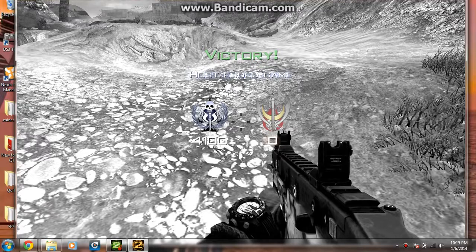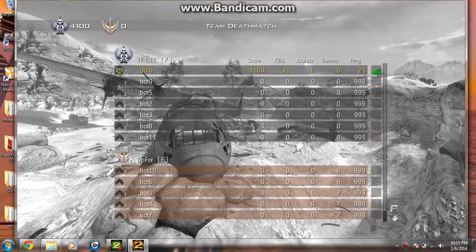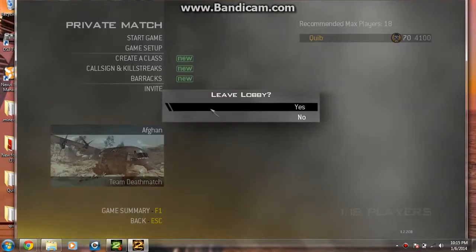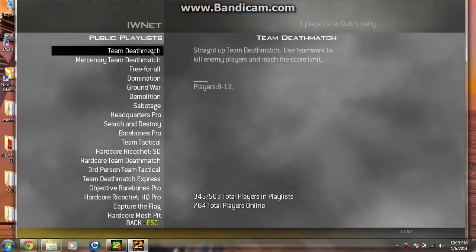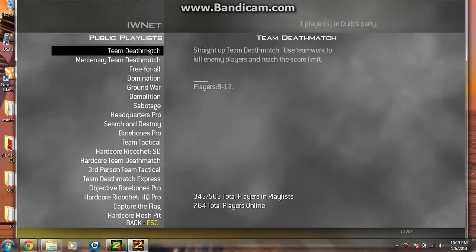Now I'm gonna show you how you can get this online. People were saying you had to go into a private match, go to Host, hit Force Host, but I'm gonna show you a better way. So you're gonna hit Find Game, click a game, and then as fast as you can hit F4 — that automatically makes you the host of the game.